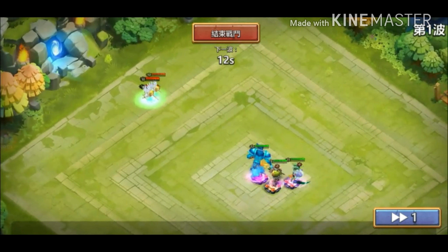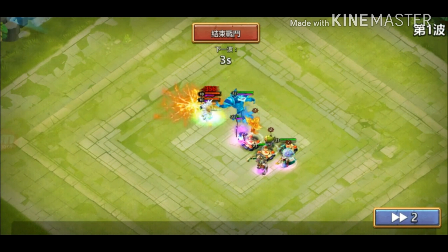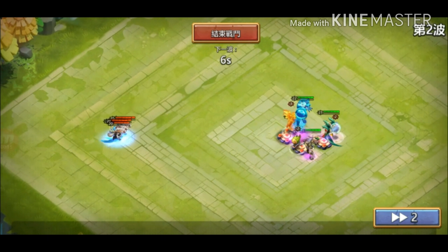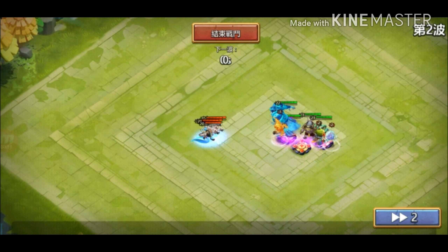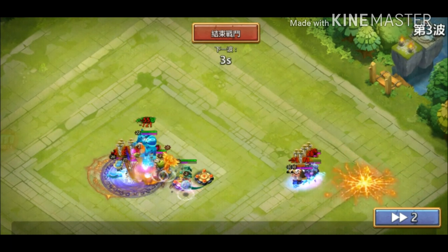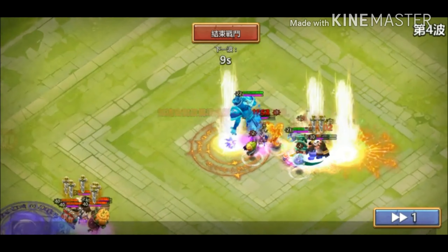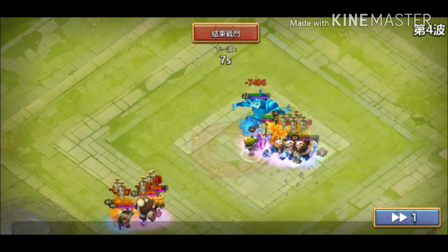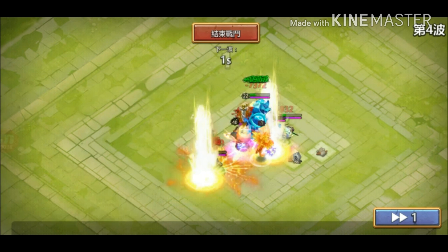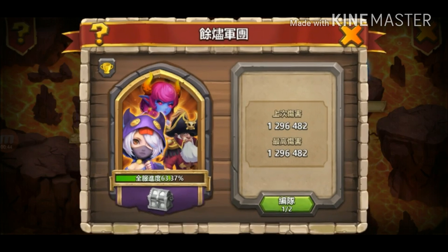This is the third gameplay. This player is using the new hero with Anubis and Medusa in an Amber Army composition. He used three heroes because he knew she couldn't solo kill all of them. They were sticking together and the ghost also takes damage, which is nice. Thanks for watching — have a good day, take care, and don't forget to like, share, subscribe, and keep the bell icon on.